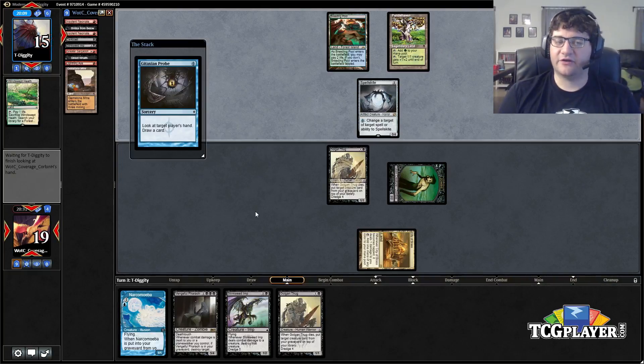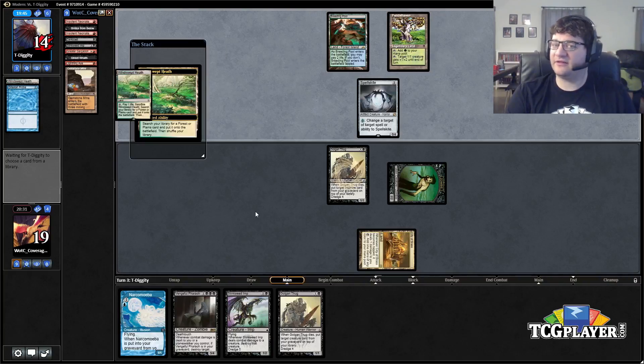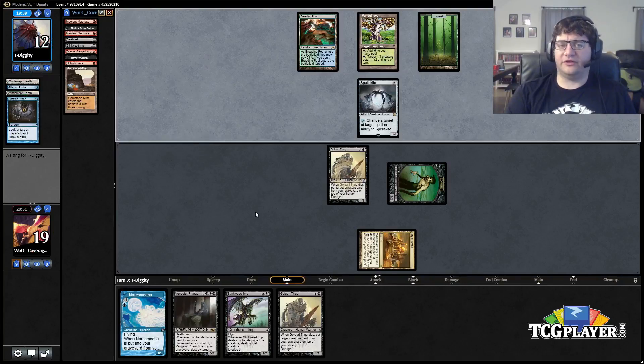I almost want more discard outlets. Some versions of this deck play Zombie Infestation, which is a pretty good discard outlet. We could also go the Lotleth Troll route. There are so many different options and it's so early in the process — no telling what the optimal build is. But a recurrable discard outlet with Lotleth Troll or Zombie Infestation seems like it could be pretty good.